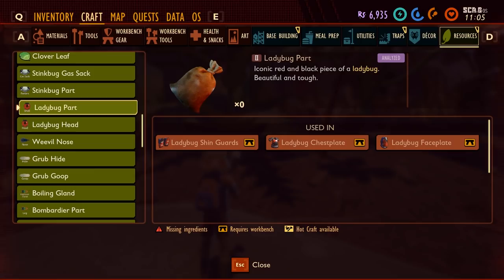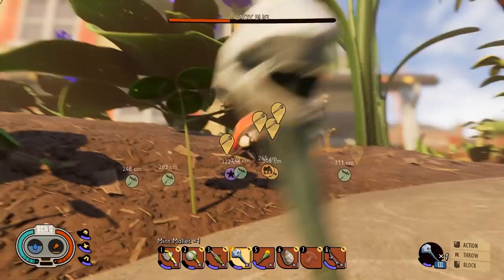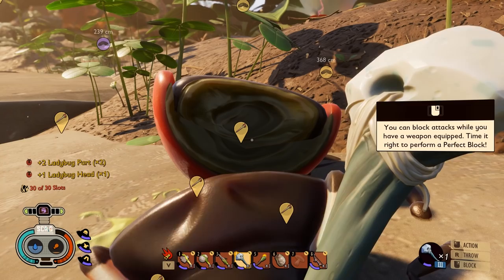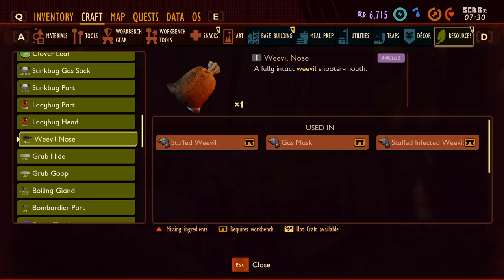Ladybug parts and ladybug heads surprisingly come from ladybugs. Sometimes you get the head, sometimes you don't. Weevil noses you get from killing weevils — the little bugs that look like baby elephants.